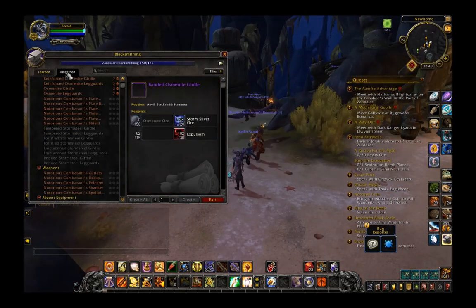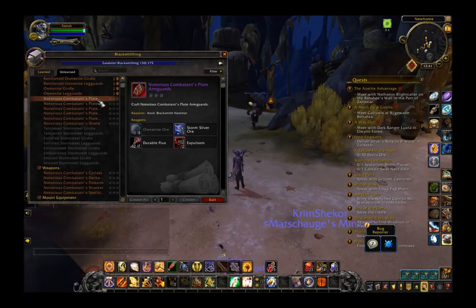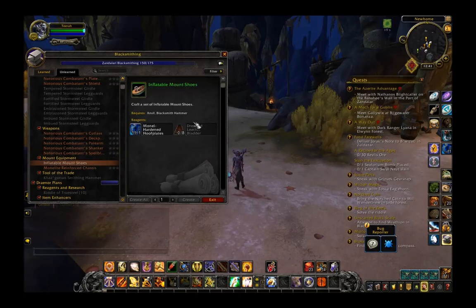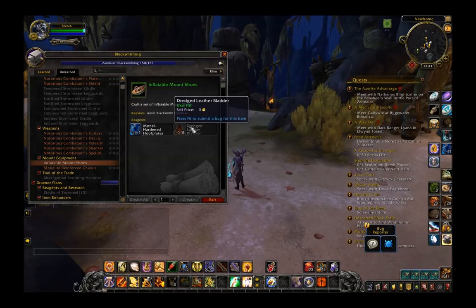Let's take a look at blacksmithing. Blacksmithing has the bind-on-pickup items and the new notorious combatants set. We got weapons: cutlass, deck pounder, pull arm, shanker, spellblade. Lastly, blacksmithing gets mount equipment — the inflatable mount shoes, which are the water walking shoes for mounts, so that's going to be in really high demand. They're made with some hardened hoof plates and dredged leather bladder.